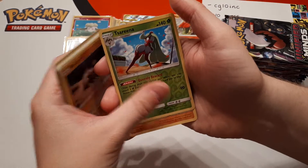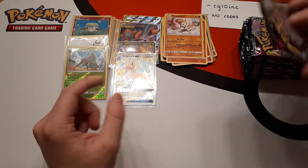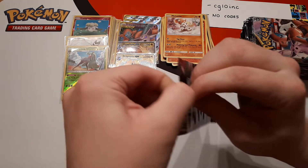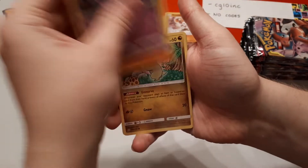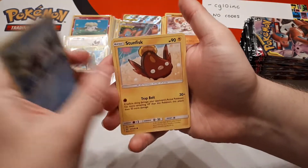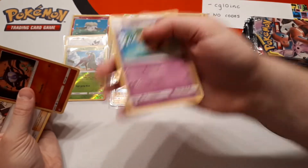Serene is the reverse and the rare is Meloetta. In Unbroken Bonds you could pretty safely say two GXs, two tag teams, a Full Art, and then one to three wild cards — I don't think we've had any like that so far. Reverse is Lampent and the rear is Exeggutor. It's been completely across the board.